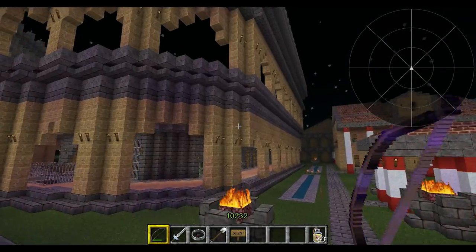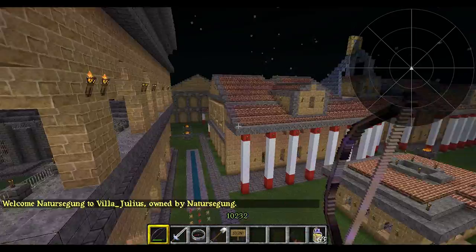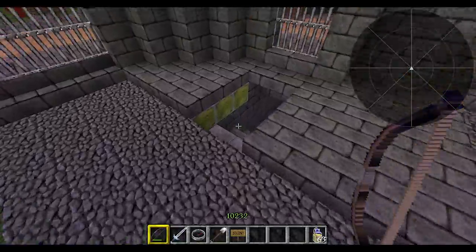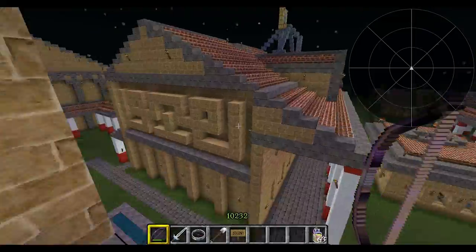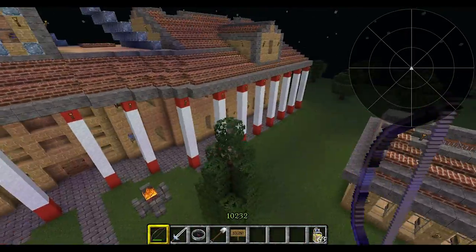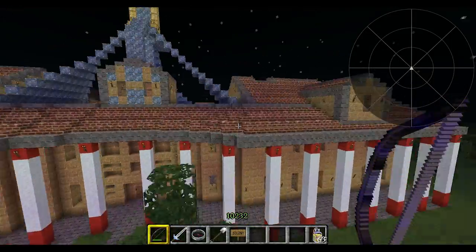We wanted an arena, so we found one online, imported it in, and changed all the sandstone to match the house there, and it looks pretty nice. We've got to fix it up a bit and get the pistons working, and it's a really nice arena. I don't have the link for it because I didn't download it. This is also a nice house — we took the design from this house and incorporated it into all these buildings here.